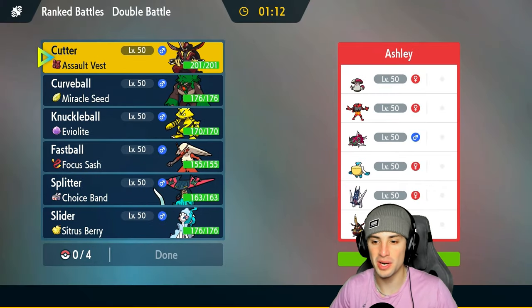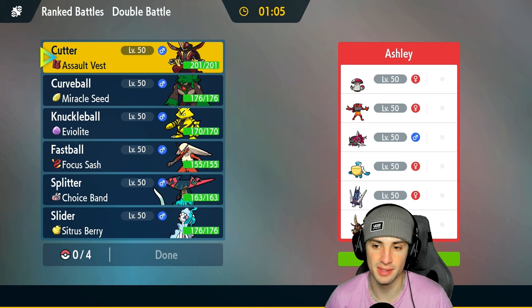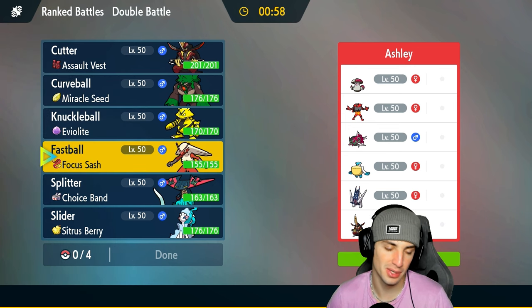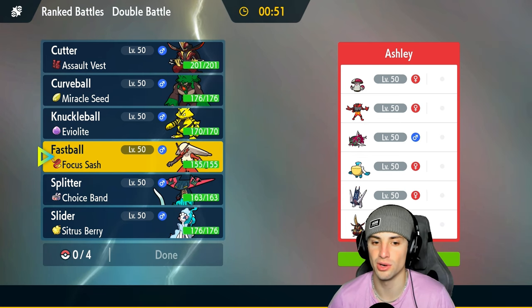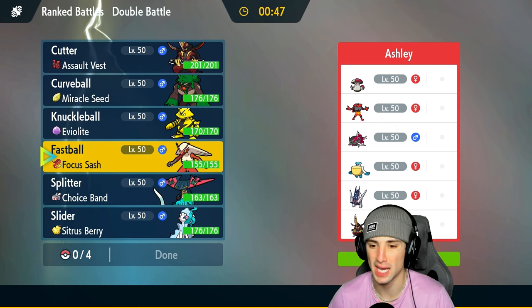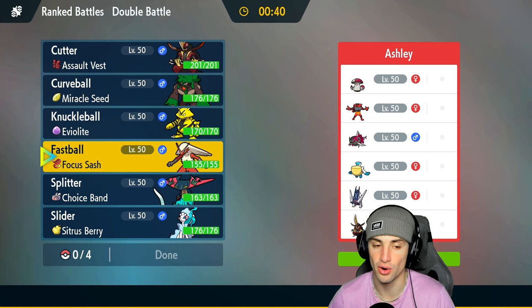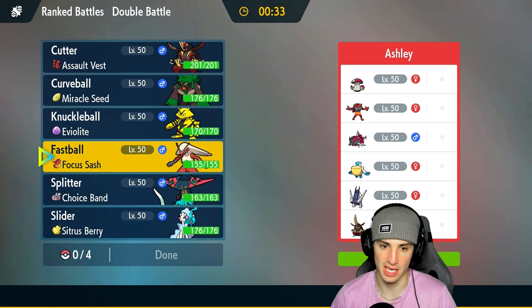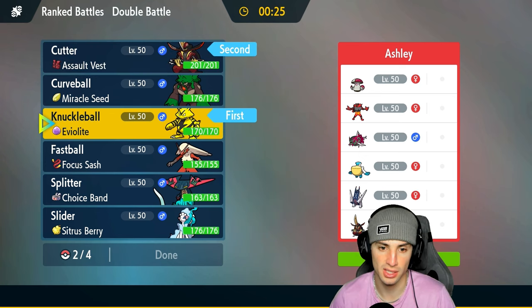Moving on to our third and final match, looking for a perfect record. Going up against Paloops and Basc-Legion — a little bit of rain squad going on here with Araquanid, Kingambit, Sinistcha, and Amoonguss. I like my Kingambit — rain kind of screws over Blaziken's fire typing, but fighting is going to be super effective on Sinistcha, Araquanid, and Kingambit. I kind of like Electabuzz here if they want to lead rain, and Kingambit just in case they lead Sinistcha to get that Defiant pop.